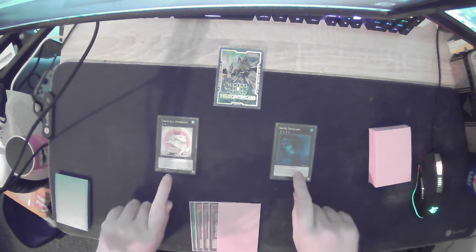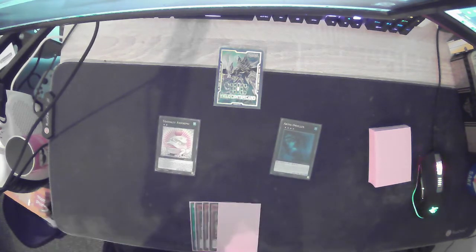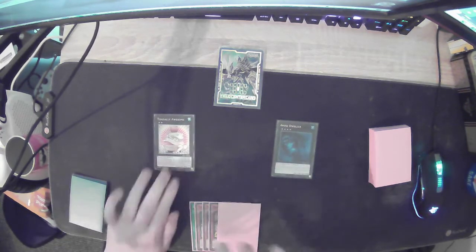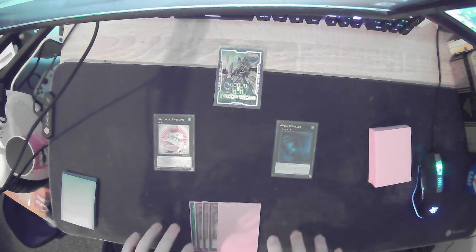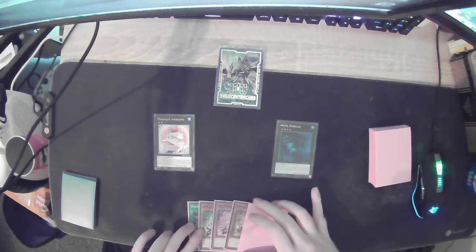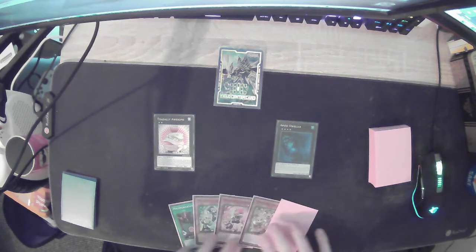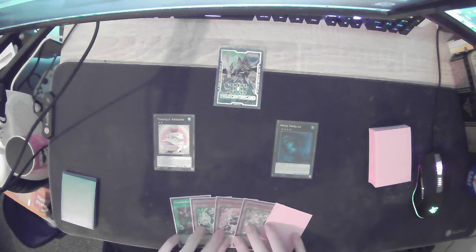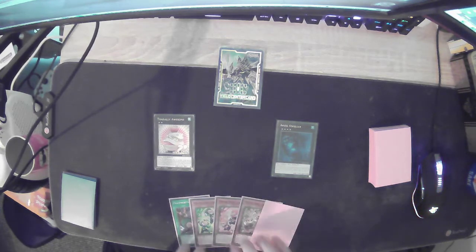As the video title says, I managed to do Totally Awesome, Abyss Dweller, and guaranteed Battle Butler. I'm going to show you how I did it. The only reason I'm doing this video is I watched a lot of Prank Kids videos to learn the deck because I really enjoyed it, and I never came across this specific combo. I did this completely blind in my last game — I was thinking, how am I going to get around Nibiru, which my opponent basically confirmed he had?